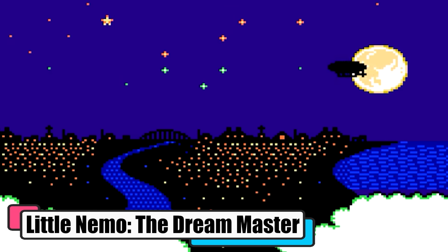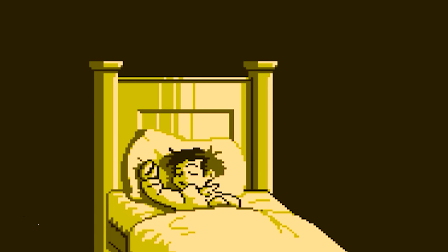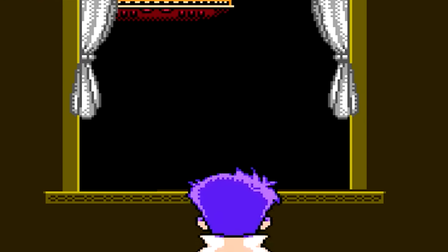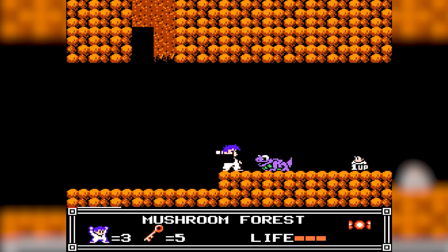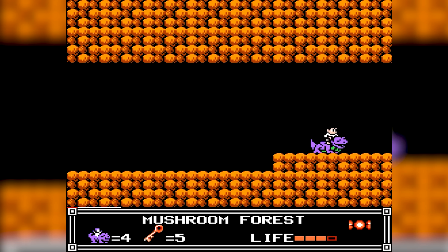Little Nemo, the Dream Master. In Little Nemo, the Dream Master, players step into the whimsical world of a young boy's dreams. Nemo's off on a quest through Slumberland, feeding animals candy to ride them and gain their unique abilities. His mission is to rescue King Morpheus from the Nightmare King's grasp. It's a sweet, surreal adventure that feels like a bedtime story gone wild.